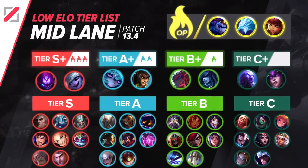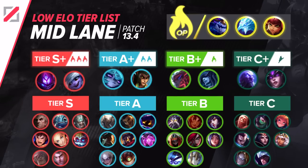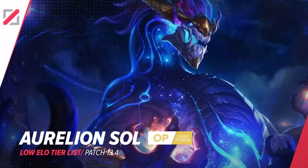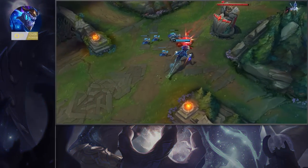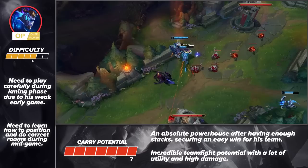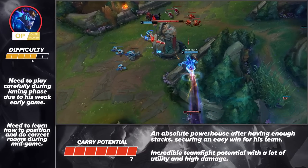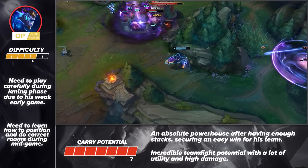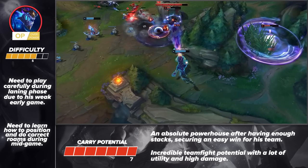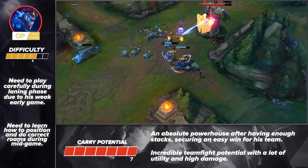That covers the jungle, so now let's head on into the mid lane. This patch's OP picks are Aurelion Sol, Anivia, and Annie. The first pick we'll be highlighting here is Aurelion Sol. In terms of difficulty, he isn't the easiest pick, but in return for the investment, you'll get a champion that proves to be one of the hardest carries in the game right now. Aurelion Sol does take practice and you'll want to spend time perfecting your positioning during both the lane phase and teamfights. Another part of his gameplay is figuring out when the best times to roam are. He's able to win fights for his team with his high damage as well as utility, and once you have enough stacks of Stardust, Aurelion Sol scales to become an absolute monster.